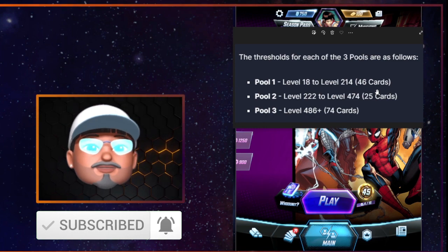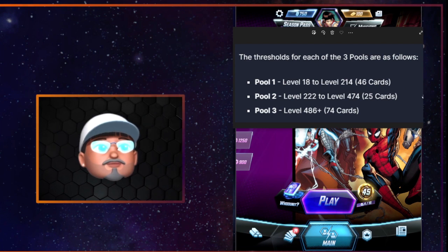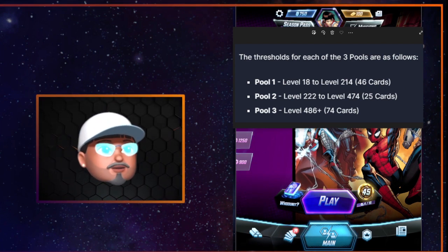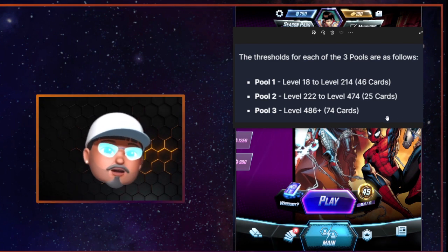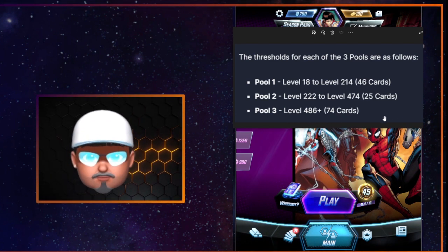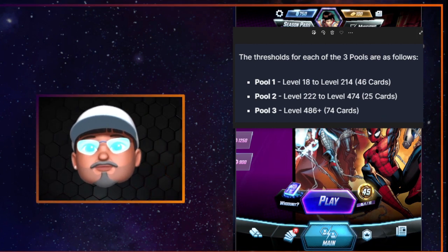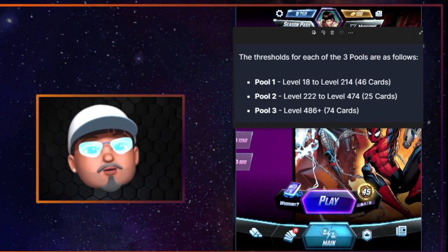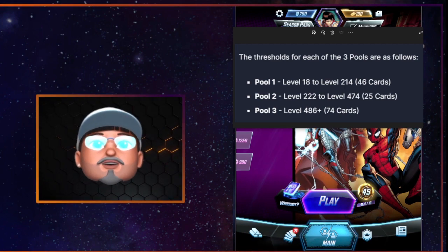The way you get them is not going to be the same as somebody else — so you may get a card that somebody else is really wanting and vice versa. Pool two is from 222 to 474, with 25 more cards. And pool three is 486 plus, with 74 cards. That's one of the cool things about the game — when you're opening those cards, it has that packed feel, if you've been a card collector before.